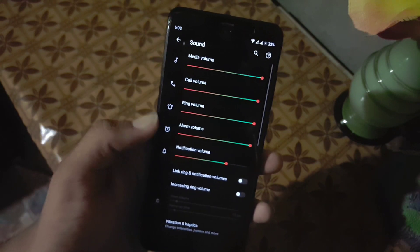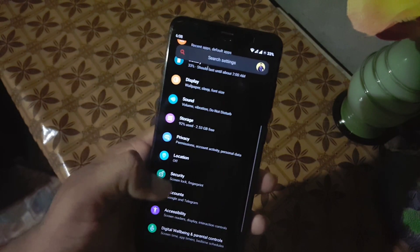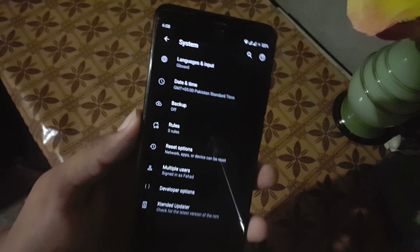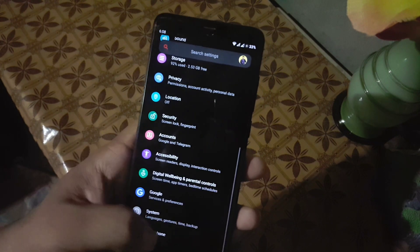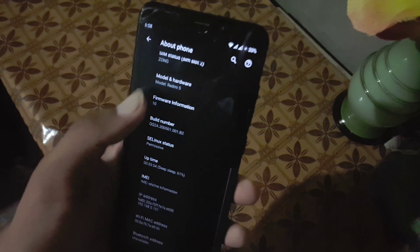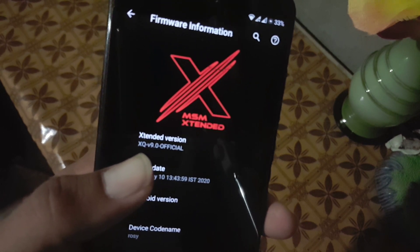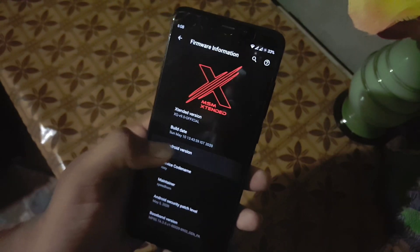Then we have the sound — the sound quality of this ROM is also good, but we don't have any sound enhancing technology. Then we have storage, privacy, and security. The fingerprint is working fine, as you can see here. Then we have system settings: languages and input, date and time, backup, reset options, multiple user, developer options, and updater. In the About Phone you can check the MSM Extended logo and confirm the version, which is v9.0 official build, Android 10, security patch 5 May 2020.